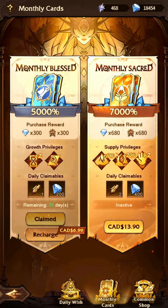The daily diamonds and scrolls already make the two monthly cards super cost effective. They also increase your idol reward every day, which will significantly speed up your progress.